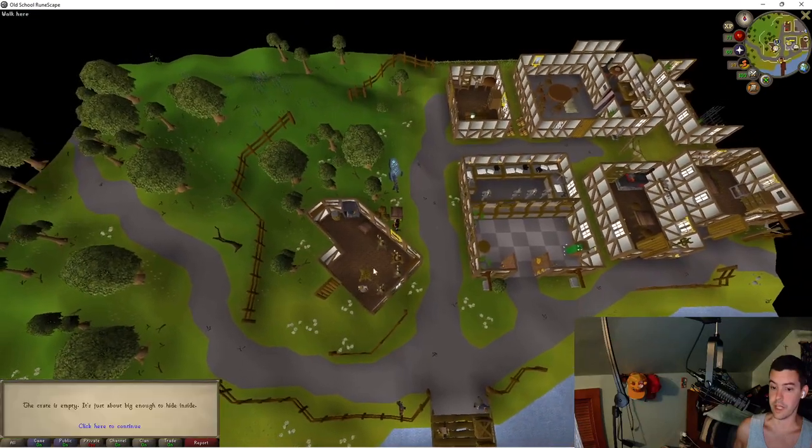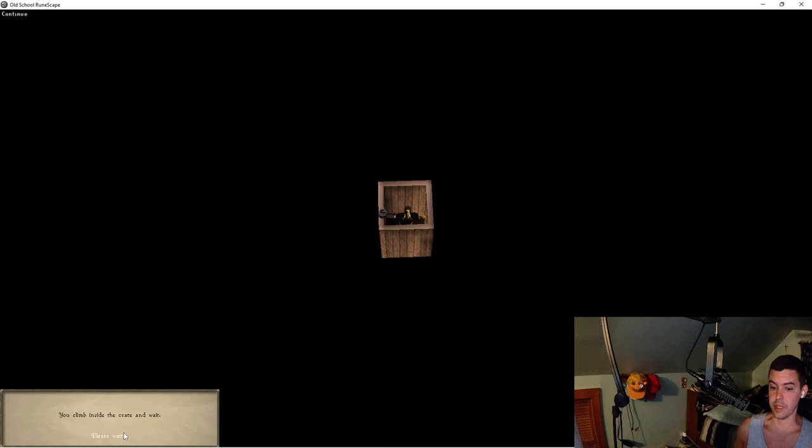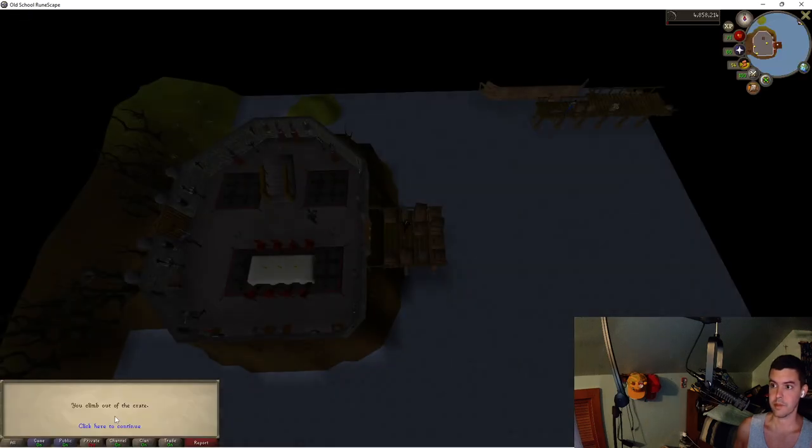I'm going to right-click and click 'hide in this crate.' It says: 'This crate is empty, big enough to hide inside. Would you like to hide inside?' Yes. You climb inside and wait. You hear voices: 'Is your crate Arhein? Yeah, pack it aboard - I'm on a tight schedule.' You feel the crate being lifted, loaded onto the ship, then the ship moves and stops. They unload Mordred's deliveries onto the jetty. You climb back out of the crate.